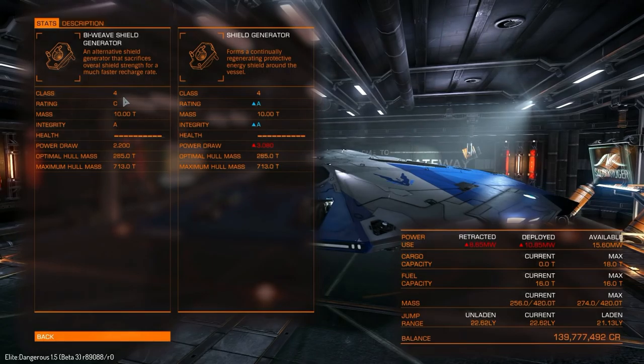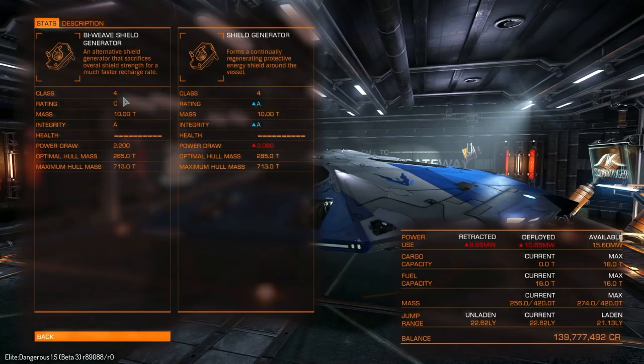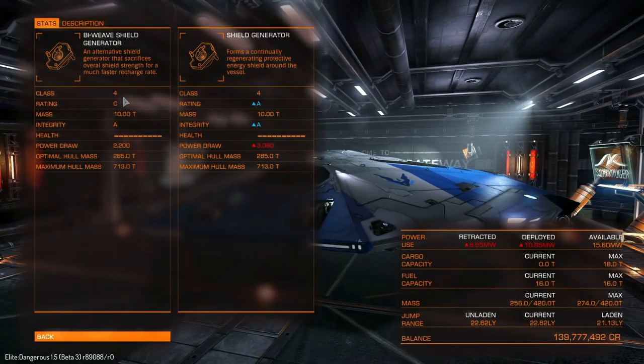It's only normal shields and prismatic shields which come in those ranges. Actually, prismatic shields don't come in all the ranges either — prismatics only come in A rating. So Biweave shields only come in C rating, but they come in all the classes.